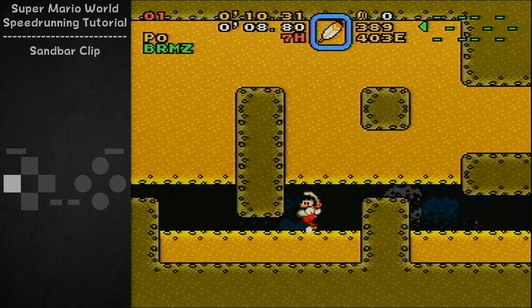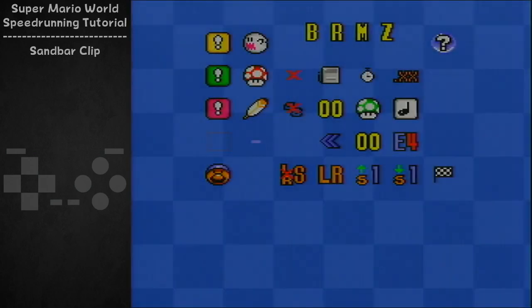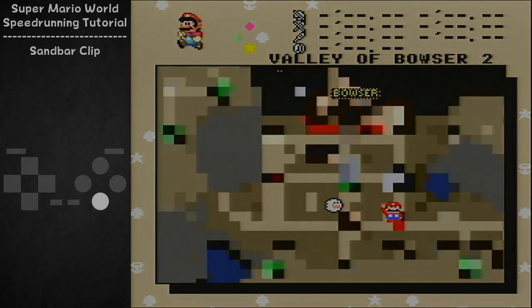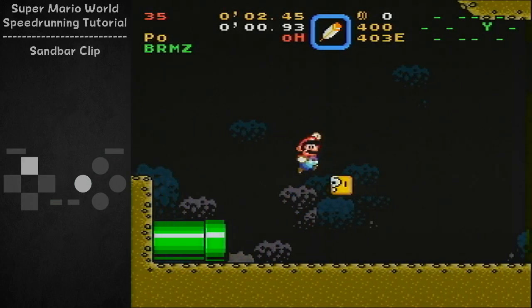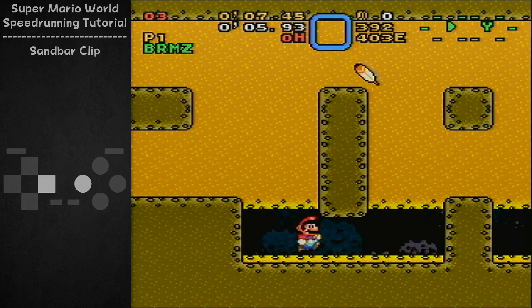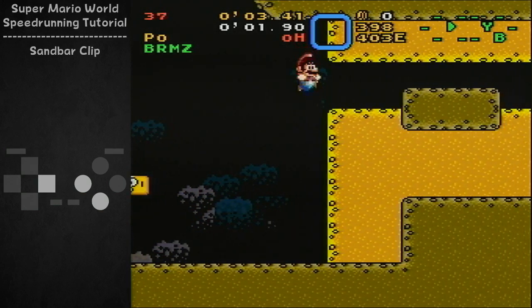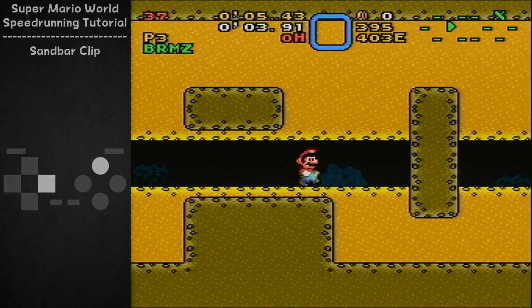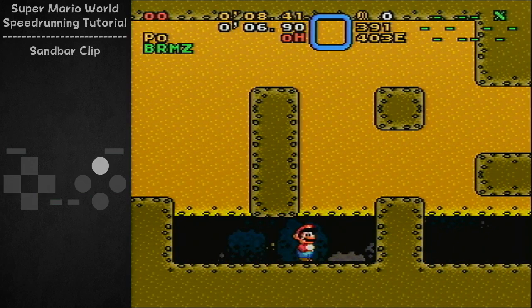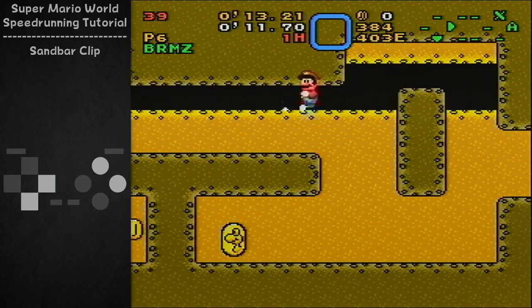And I'll show you this without cape as well. So, obviously, since you don't have cape, it's a little bit different afterwards. But all the cues and stuff are all the same. Like I said, all the cues are the same, but after you go out of bounds, it's a little bit different here, because you can't just fly.